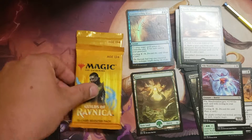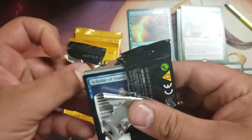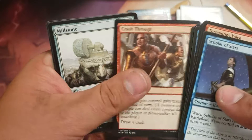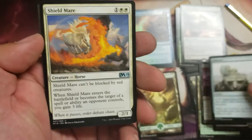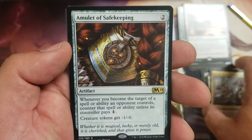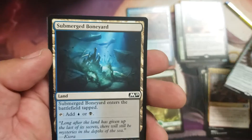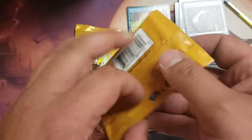Moving right along — I guess I'll do Core 2019 next. Maybe we'll get lucky and get a Crucible of Worlds. There's nothing really that special in the set either. We got a Millstone — old timey card, good one — Shield Mare, Heroic Reinforcements, and an Amulet of Safekeeping. Whenever you become the target of a spell or ability... I'm sure that's like a nickel. Moving on, Guilds of Ravnica.